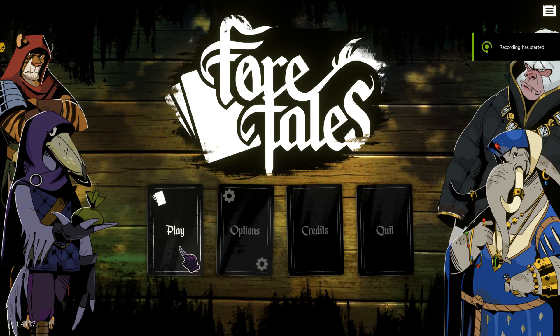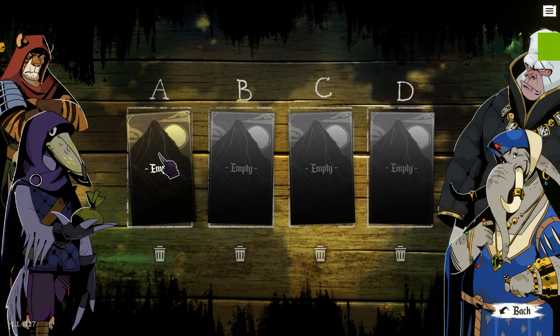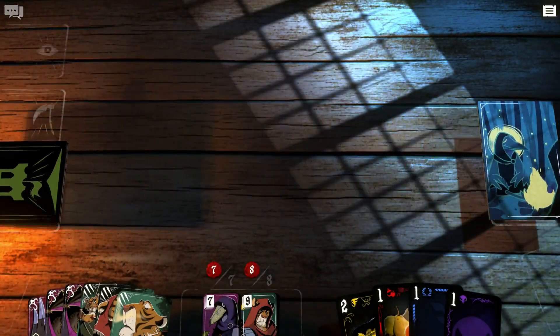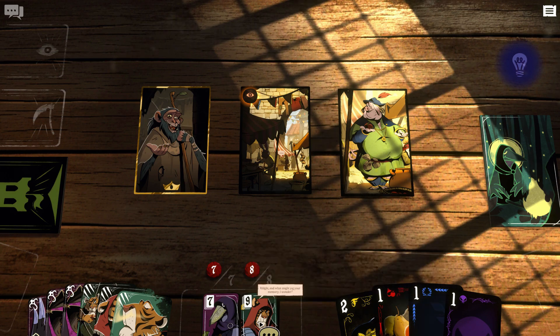Four Tales, developed by Alchemy and published by Dear Villagers, follows the story of Volpain the Shoebill and Leo the Tiger after a successful heist that resulted in them obtaining a special lyre relic. However, the lyre proves to be more than just a valuable artifact when Volpain starts experiencing ominous visions of the future, including the fall of the capital Insenburg and the immediate death of his father.